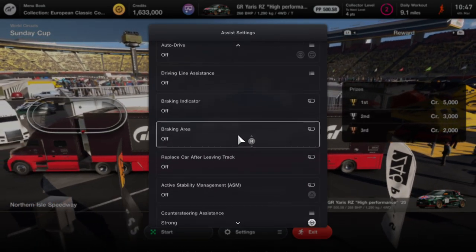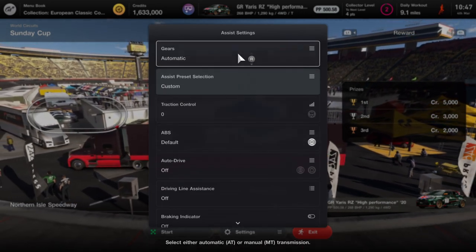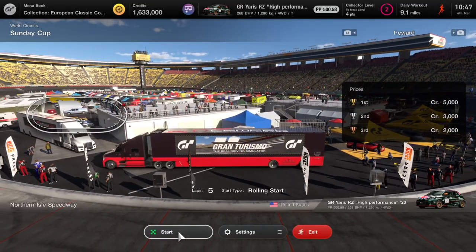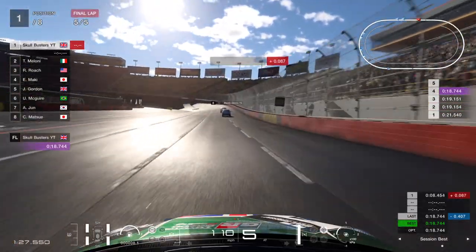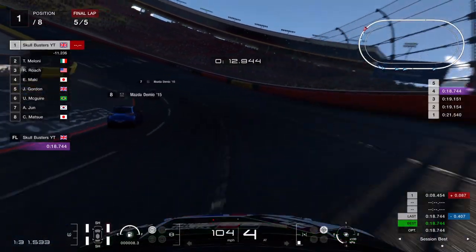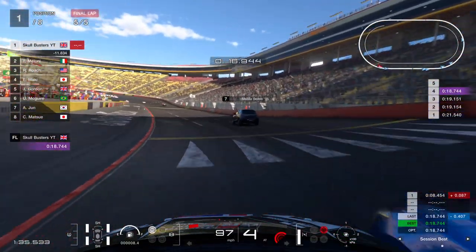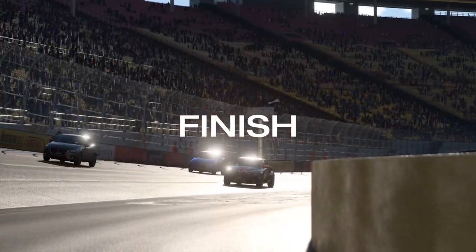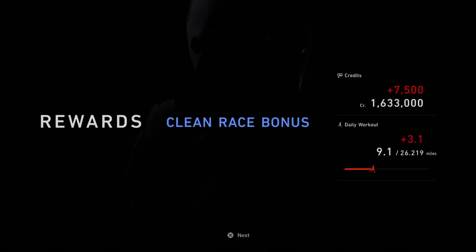Make sure these assistance settings are off. You can have it on automatic or manual transmission — all you have to do is complete the race. It doesn't matter if you're first or last, as long as you complete the race with no assistance on, and then you can go turn it back on. That is pretty much the trophy.